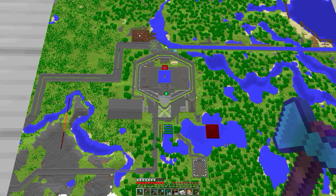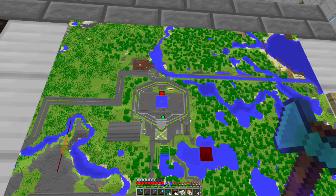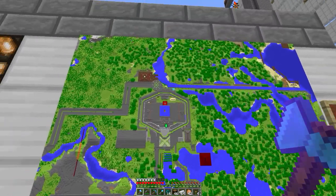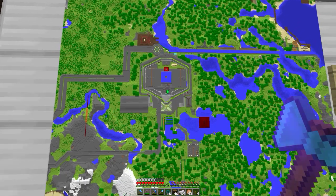Hello everyone, Wreckabilly here and welcome to another episode on the Hypermine server. I am currently looking at the map of spawn. This is the iron farm right here and that little green dot is where I am — that is the 'you are here' sign.